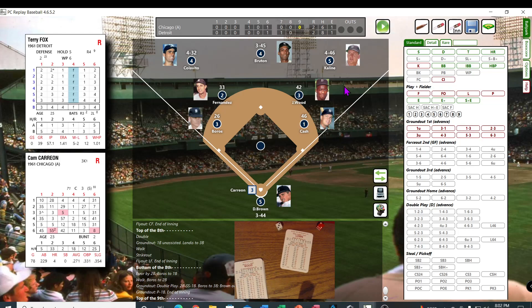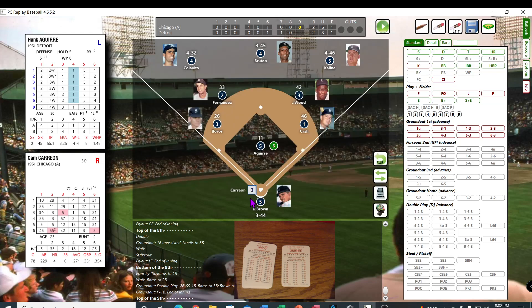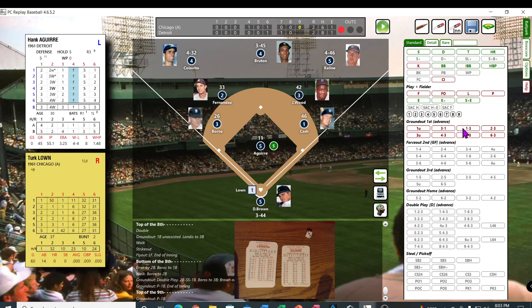We need a pitcher for the ninth right now. We've got Hank Aguirre — he does have an asterisk. I like to try to keep the relievers as consistent as possible. Caron — get out of there. Facing Hank — 43, that's a 29 — he's not the next pitcher. Dribbles it out to the pitcher, then over to cash for the out. Turk Lowen will not be hitting.